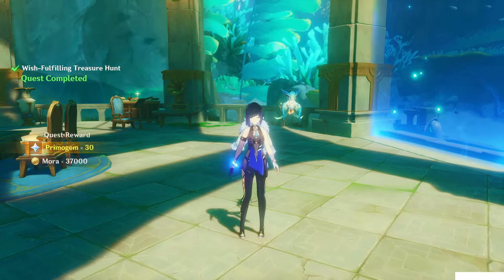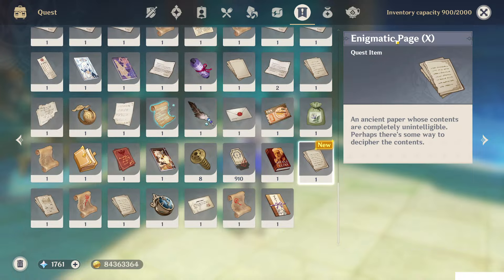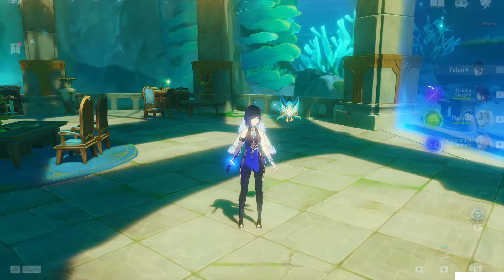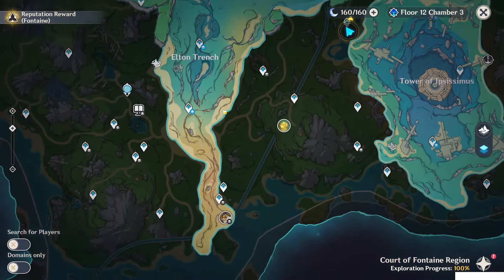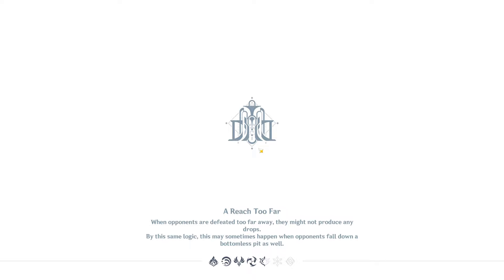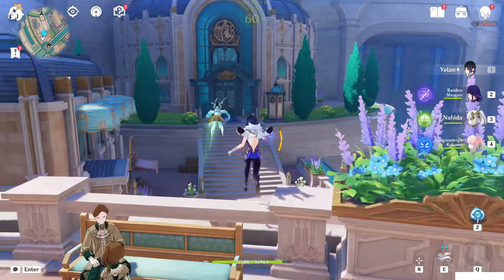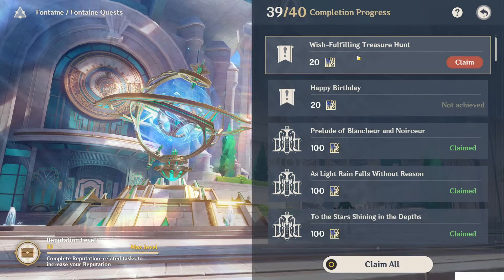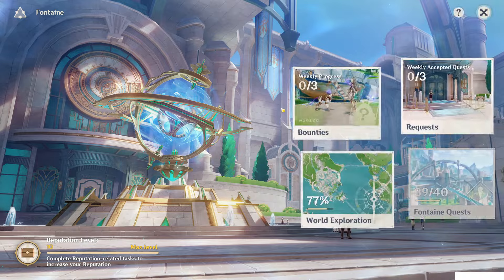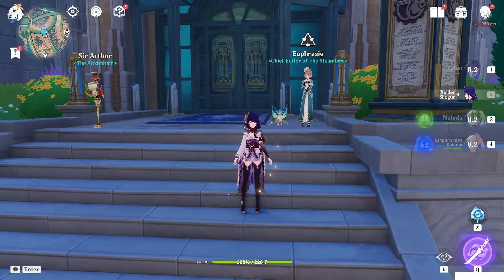The world request is completed. But most importantly, we got the Enigmatic page number 10! So now we can finally read the full story of the Book of Revelation. You can also go back to the reputation system of Apontine and complete the world request from there as well — the Wish Fulfilling Treasure Hunt. Hope this video helped you complete it. Thanks for watching, and I'll see you in the next video. Bye!